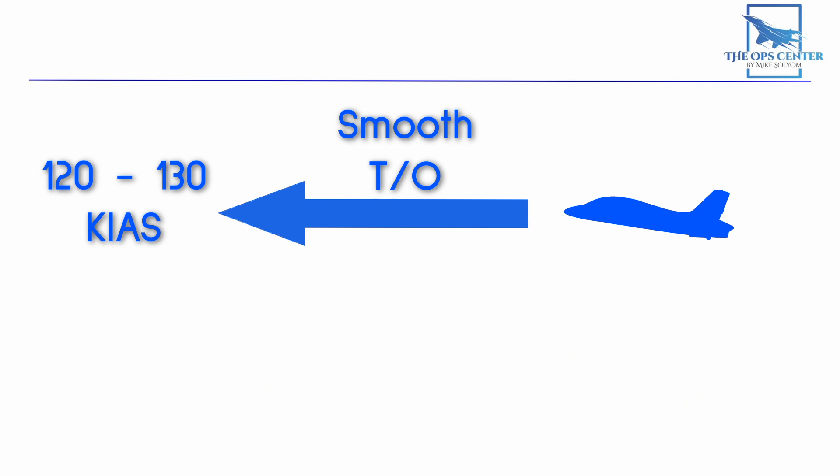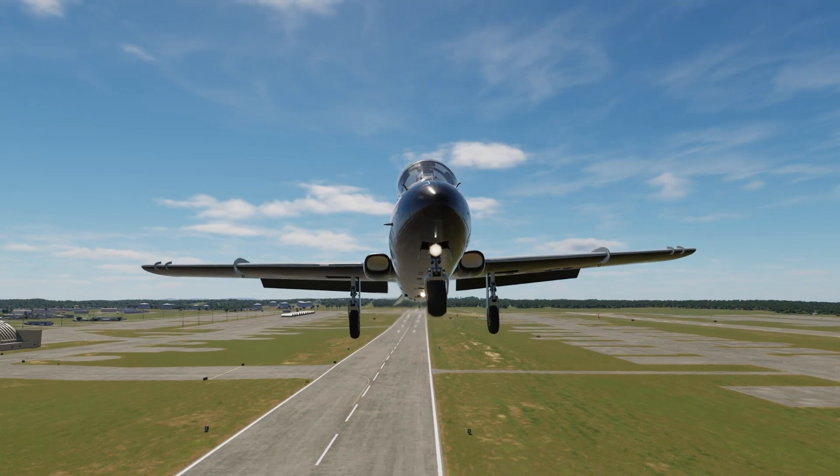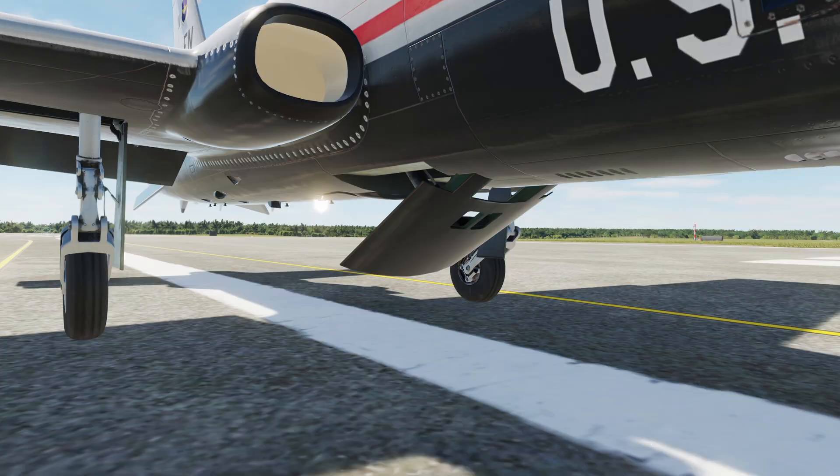Now that we're airborne and we've taken care of maximizing thrust and lift, we have one last thing to do: minimize drag. The moment our wheels are off the ground, we have two things causing drag which we can control. First, we have our landing gear out, which is producing parasite drag. This one's easy to resolve — press the G key to bring in the landing gear. Retracting the landing gear will eliminate their parasite drag.